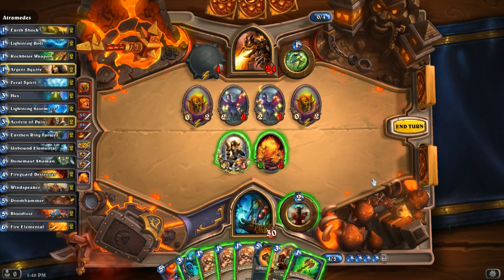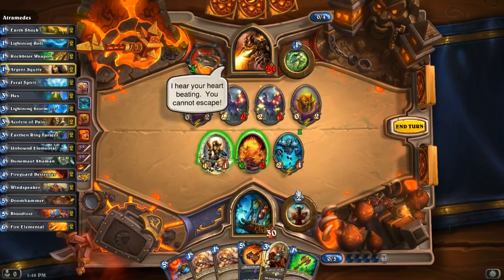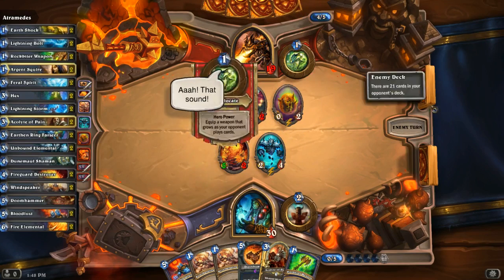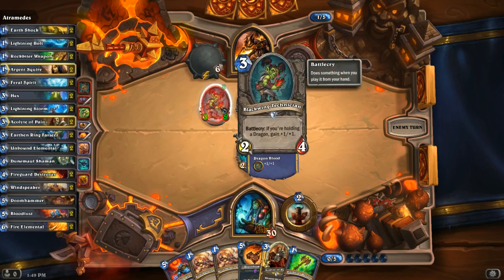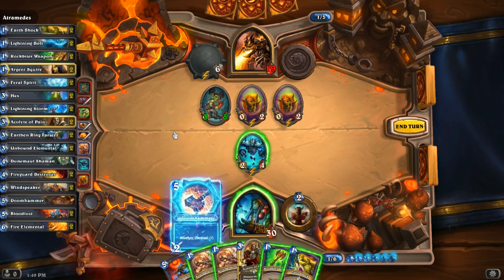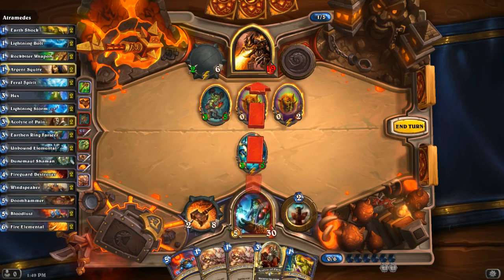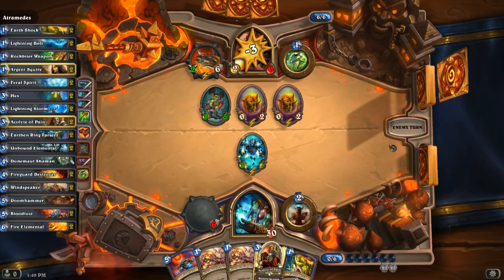I have four mana to play with. We're going to play Unbound Elemental, which buffs up his weapon again, and I'm actually going to destroy his weapon. We'll kill off that thing too — a 1/1 for a 1/2, I think I got the better deal. He put out the Blackwing Technician, which means he has a dragon in his hand. I can silence one of them. Let's attack with the weapon — 10 damage! Then hit him with that. I think that's about GG.